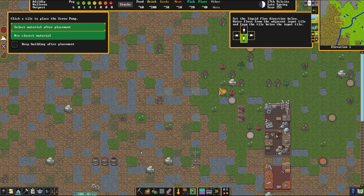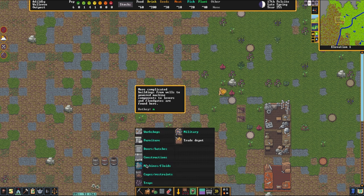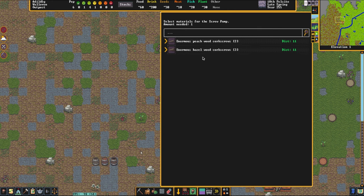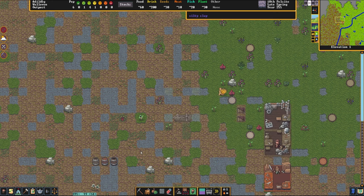Now what we're going to take is our screw pumps from the build screen in the machines and liquids section. What we're going to do is connect these four little holes in the ground that we dug. Now you can make one of these as big as you want and as ambitious as you want, but for us all that we need is these four pumps.